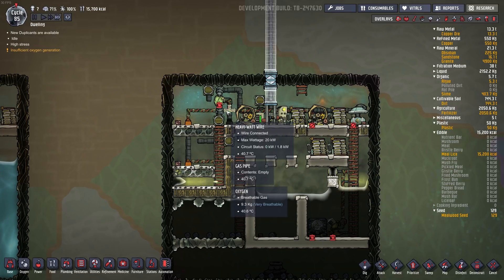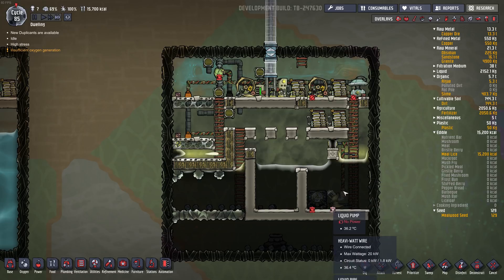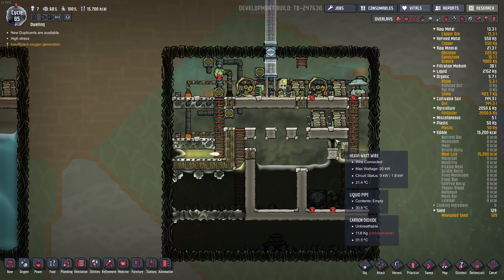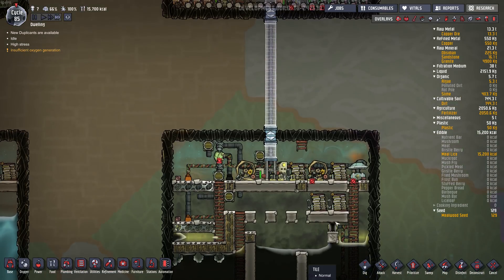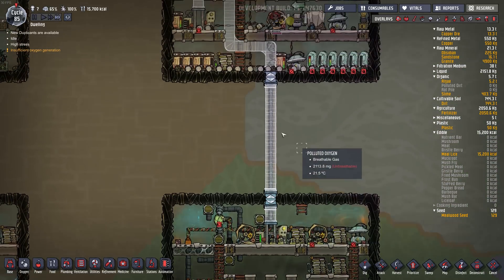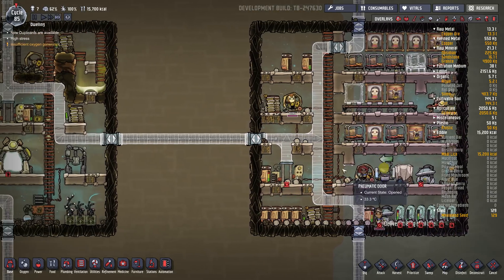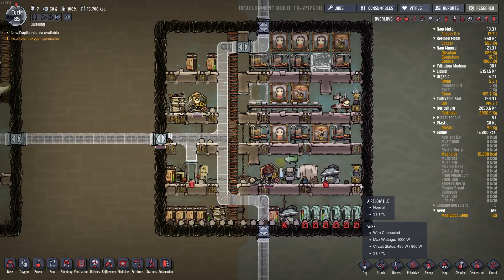So next episode, I think I'll set up some manual generators in here just to power this cooling system. And hopefully after many cycles, this will cool down. And then we can use this cool room to cool oxygen, and we can pump the cool oxygen throughout the base. That's the plan. But for now, I'm going to have to wrap up this episode. As always, thanks for watching, and we'll see you guys next time.